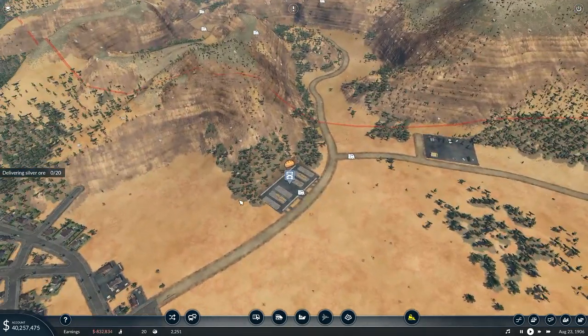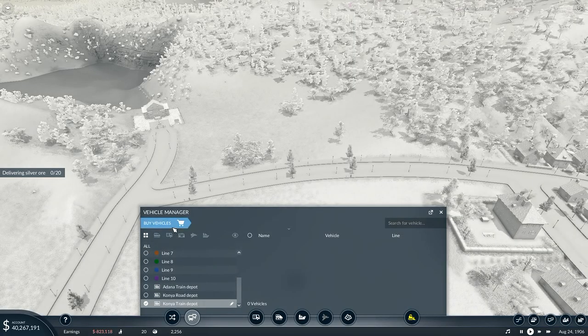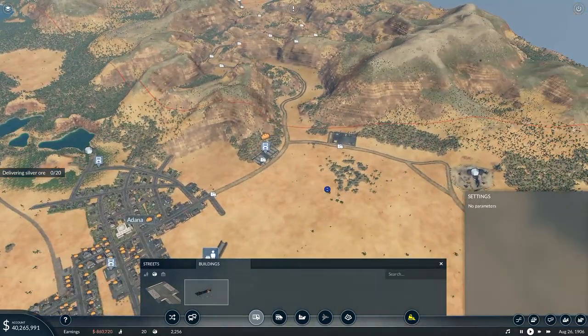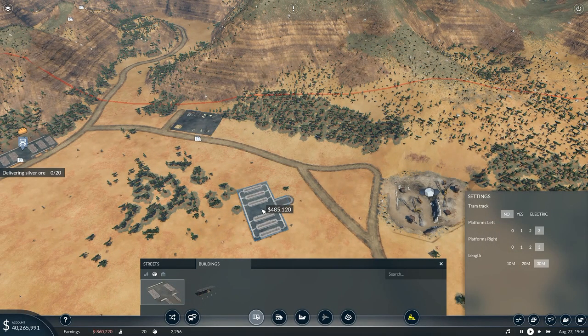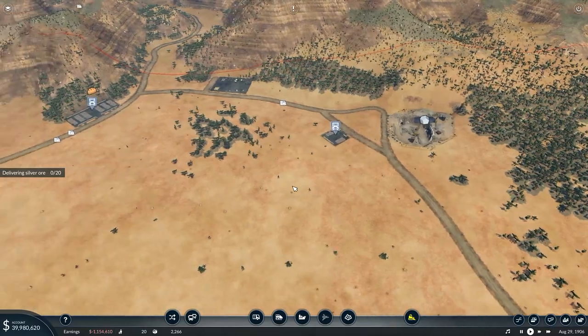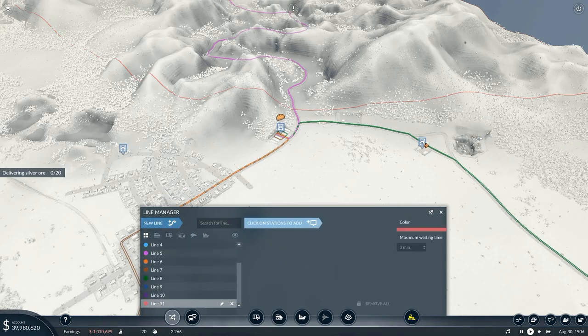Next up I've got the Adana silver mine — I need to get 20 silver ore from there to this one, which means I'll want a drop-off point. I'll go to buildings, put down one of those — a drop-off point right there. It includes that bit, it's not too close to the headquarters. Then I can go to truck station over here — I'll bring that down to a 20-meter one and put it right out there. That's all I need for now. I go to new line — line 11 now — Adana Sidings.